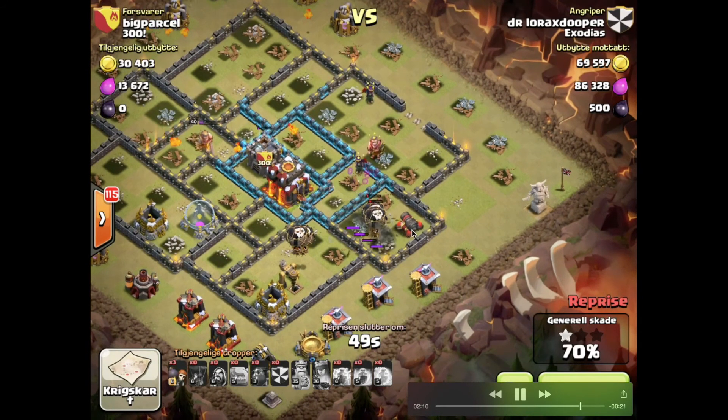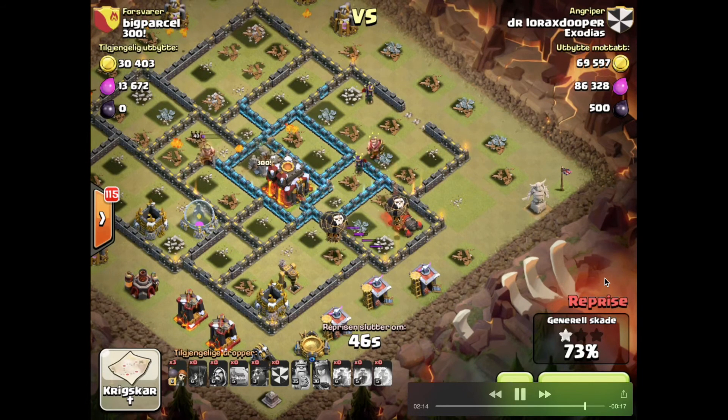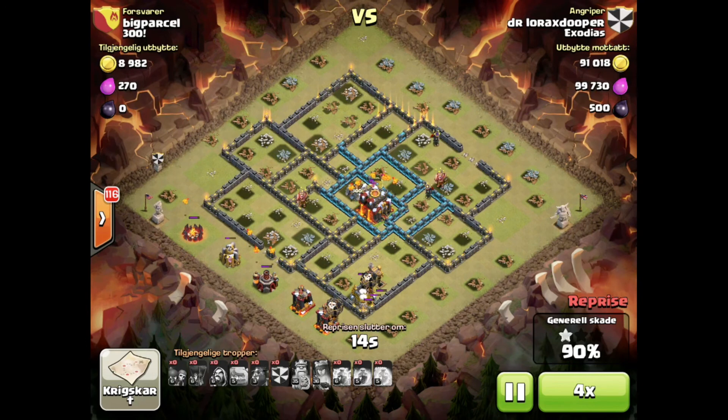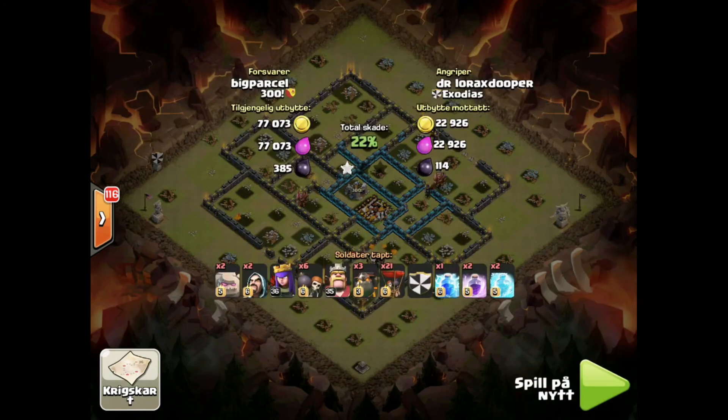The wizard tower goes down and then the base is gone. Great raid there from Lorax - that was actually in the last two or three minutes of the war, bringing it to a very close result. Hardly fought, with lots of failed three-star raids as well. Great battle. We're now one win, one draw, and one loss to 300 - they're a bit of an epic clan for us to war against.